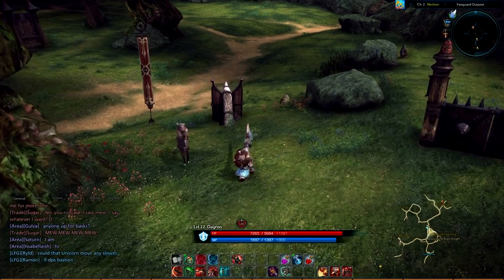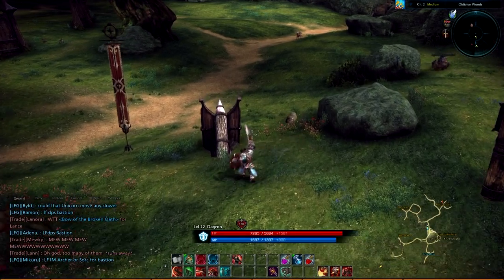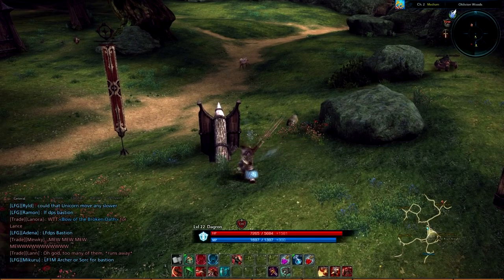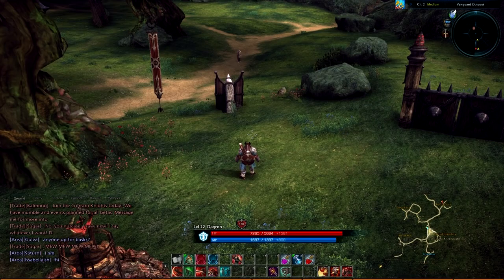By default, the Combo Attack is bound to your left mouse key, and this is where you want to keep it. Unlike in other MMOs, you can't actually tab target the monsters in this game — you'll actually have to face them, and the Combo Attack will be your primary attack.